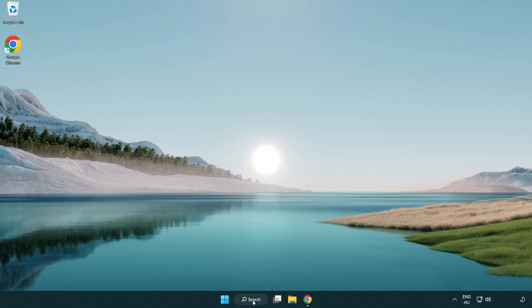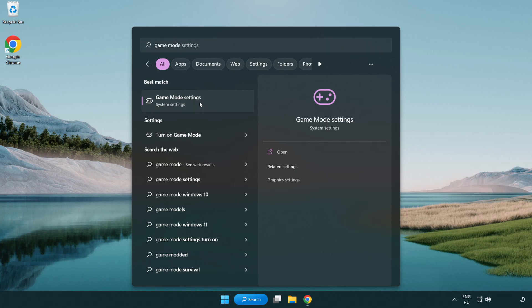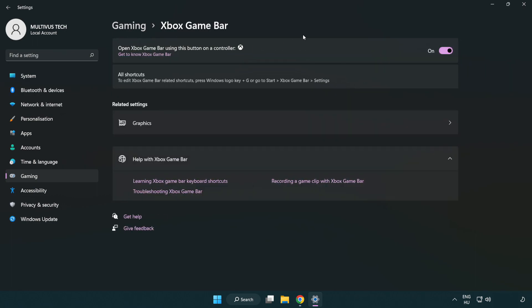Click the search bar and type 'game mode settings'. Click 'Game Mode Settings' and turn on Game Mode. Then click 'Gaming', click 'Xbox Game Bar', and turn off Xbox Game Bar. Close the window.